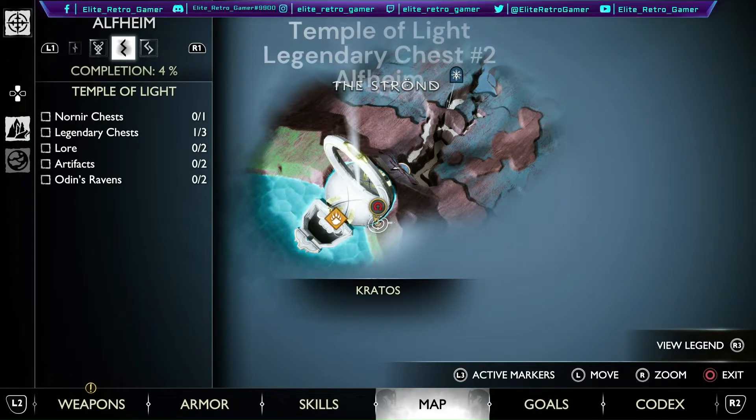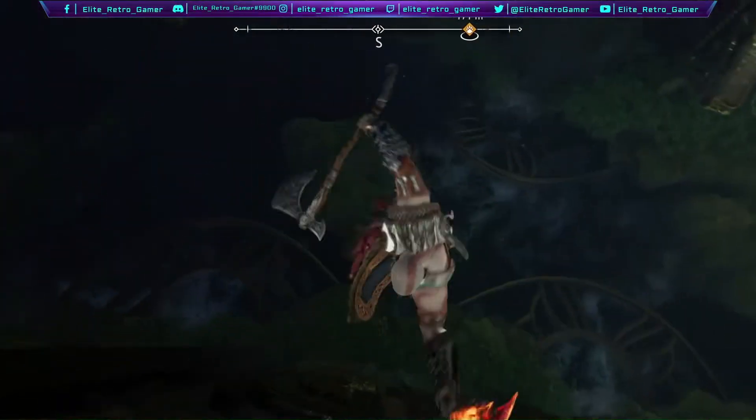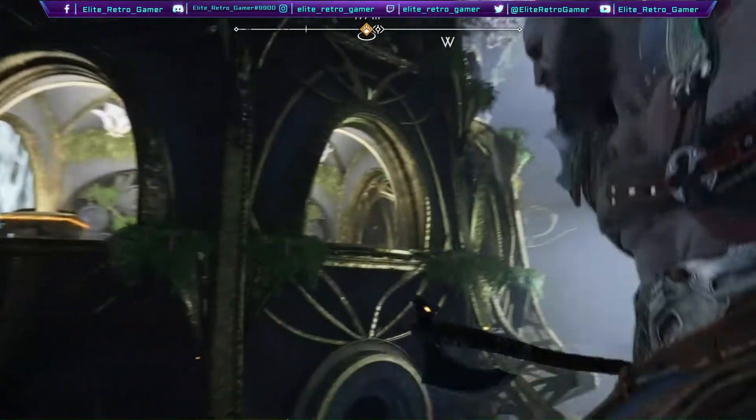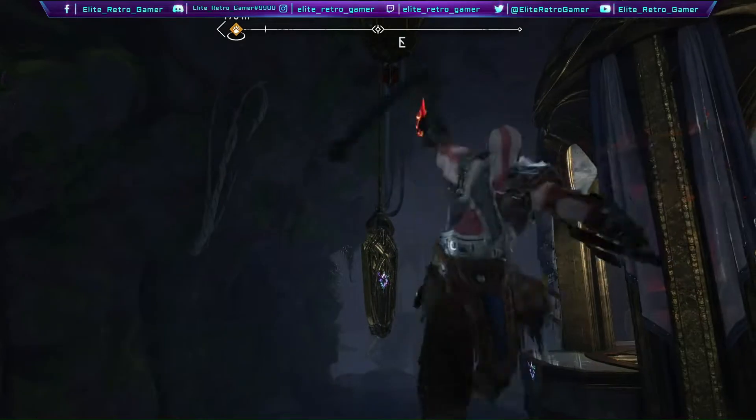For the second legendary chest in Temple of Light, once you get to the part where you have to do all the jumping around, instead of going the way you're supposed to go, just go around.